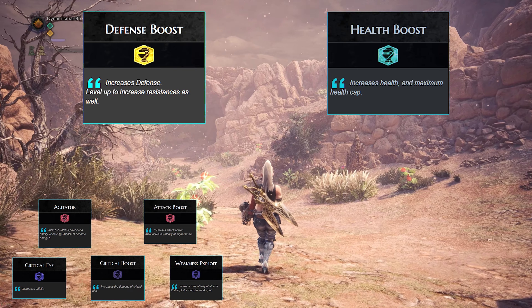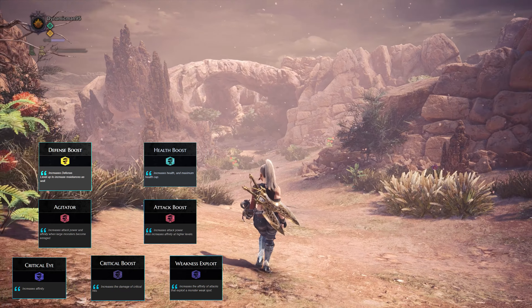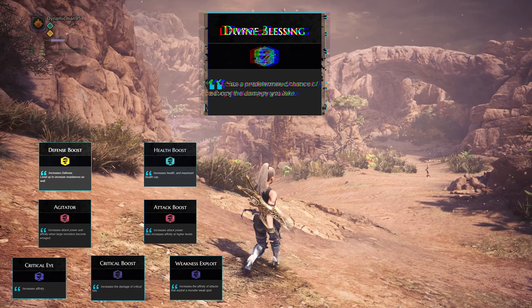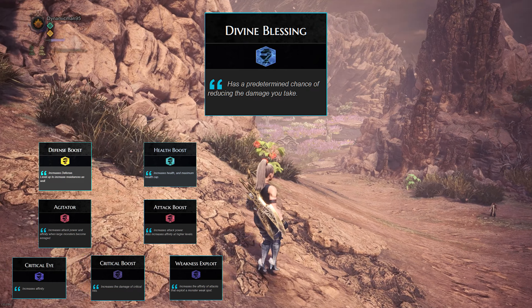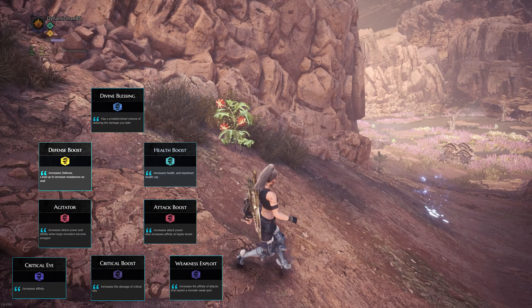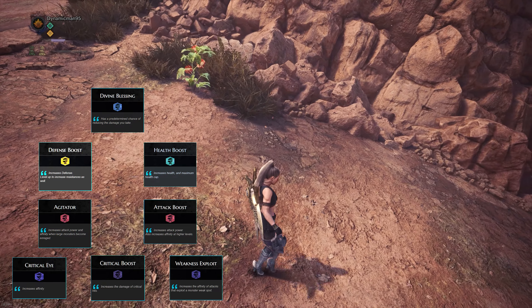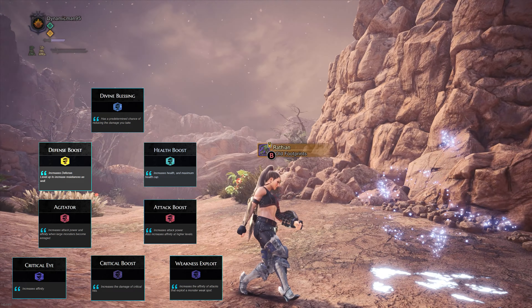Moving on to survivability, I would suggest putting some points into Health Boost as well as Defense Boost — this will help you tank more hits and increase your health, allowing you to stay alive longer. Once you have better gear, I would also highly suggest going for Divine Blessing, as it greatly reduces the amount of damage you take when hit. If maxed out, it activates very frequently, allowing you to survive attacks that would otherwise be one-shots — exceptions being unblockable attacks like Behemoth's Ecliptic Meteor or Lunastra's Eschaton Judgment.